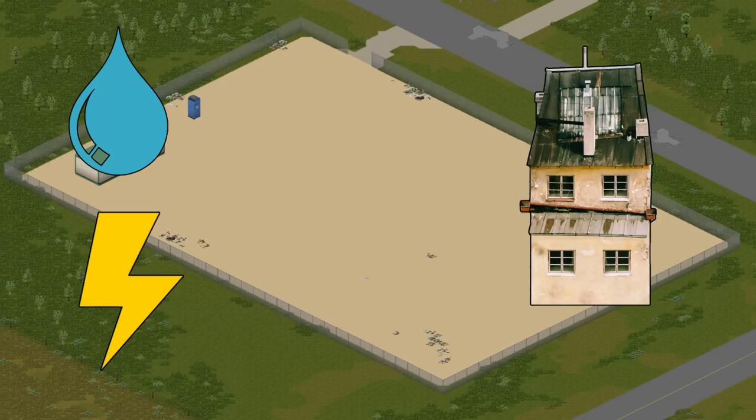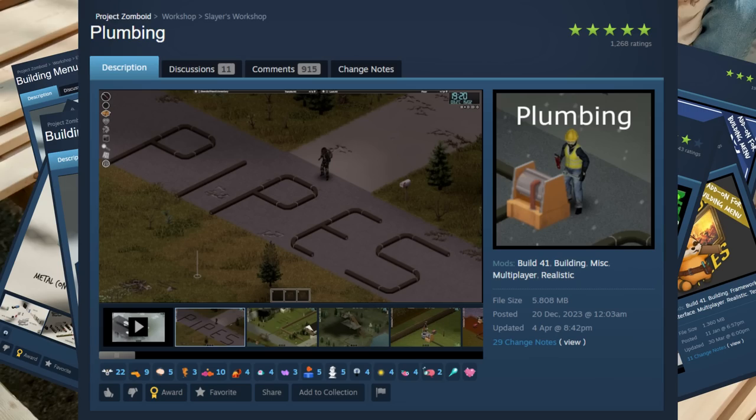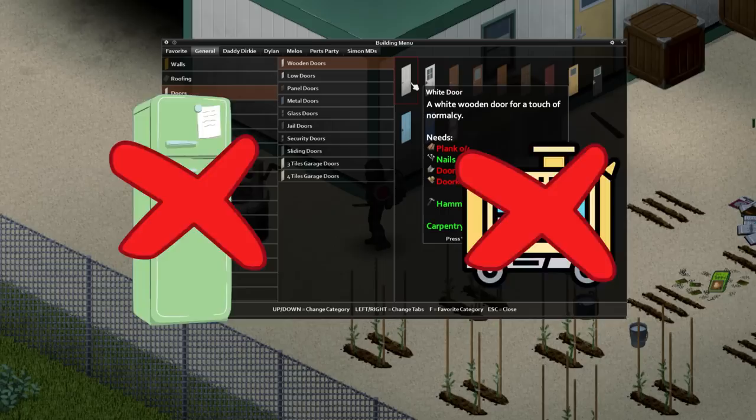Hi guys. In this hundred days, I'm attempting to build a house completely from scratch. We're going to transform the Riverside scrapyard into a magnificent house with running water and power. We're going to have irrigation and maybe even a swimming pool. For us to be able to do this, we have got the building menu mod with all the add-ons and the pipes mod as well. We are also only allowed to take materials into the car lot - no pre-built items like fridges, generators, or anything like that.